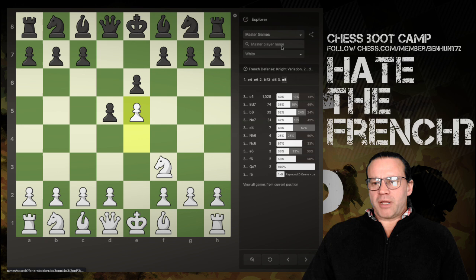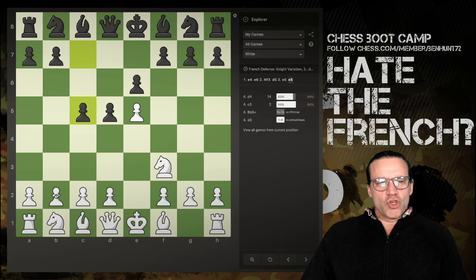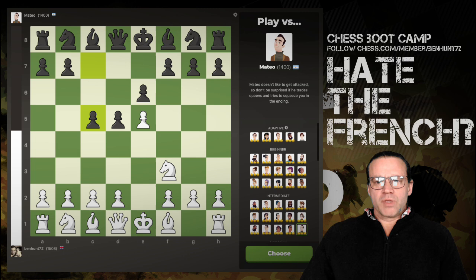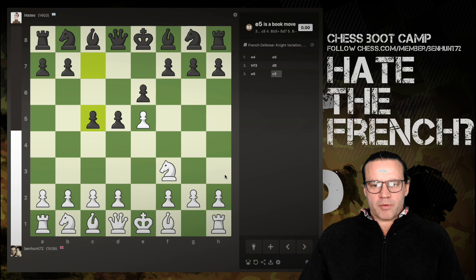At the master level, c5 has been played 1,028 times. Switching to my own games, c5 has appeared three times — one win, one draw, one loss. When they play c5, you now play b4. I'm just starting to learn this one myself, and I haven't yet played it against human beings. I'm going to use my notes and play this out against a bot to finish a game in the French. I'll choose Mateo on the analysis board, finish versus computer, and it's my turn as white — so I play b4.